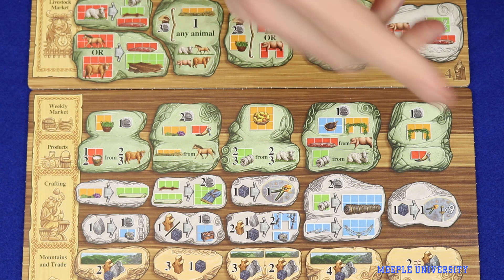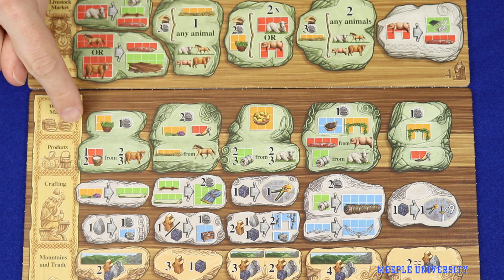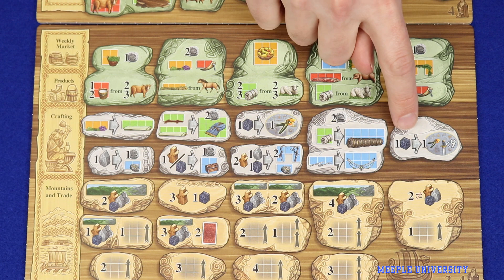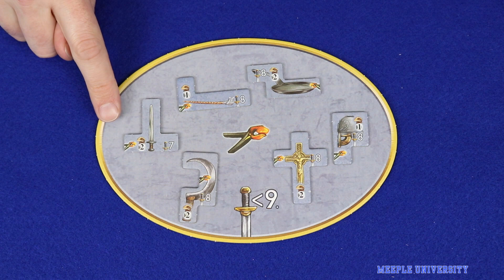The weekly market and product sections of the board, which were two separate rows in the base game, have been combined into one big row. Now players can get some sort of bonus for free and some sort of bonus for their animals, meaning you can get more value from breeding animals if you time your actions correctly. The crafting actions have not changed significantly, with the exception of the new final action where you can spend one ore to forge an item with a sword value less than nine — the ones separated onto the smaller oval board at setup.